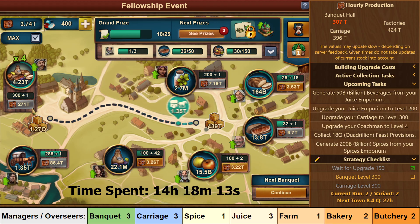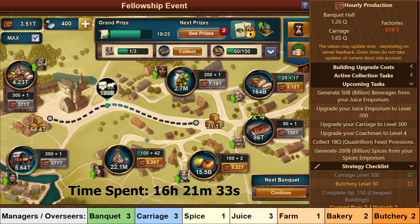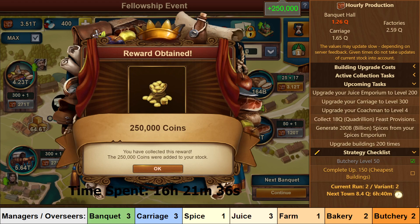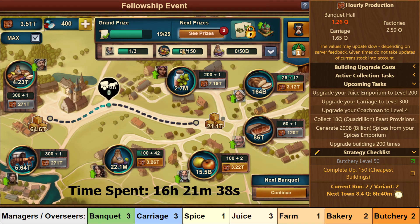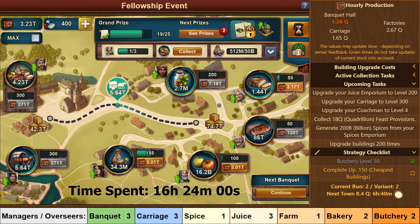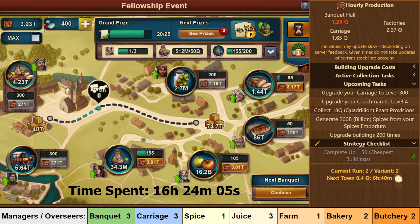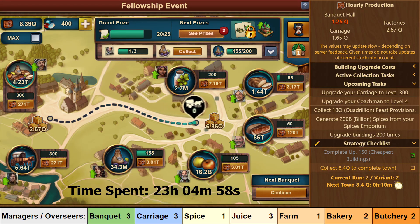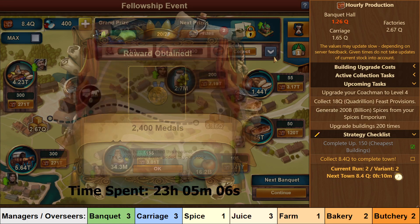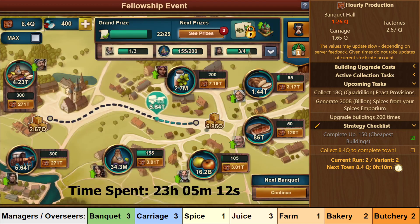After that it is time to bring your Carriage to level 300 as well. Then level Butchery to level 50 for this task, and produce enough Feast Rations — basically choose the cheapest option each time to complete the remaining upgrades needed. I did it by getting Bakery to level 55, Farm to 105, and Juice to 155. Now all that remains is to collect 8.4 quadrillion Feast Rations, which will take around 6 hours and 40 minutes. During that time you will complete the task to gather juice — make sure to collect that and the next task — and then you are done once you have 8.4 quadrillion Feast Rations to complete the town.